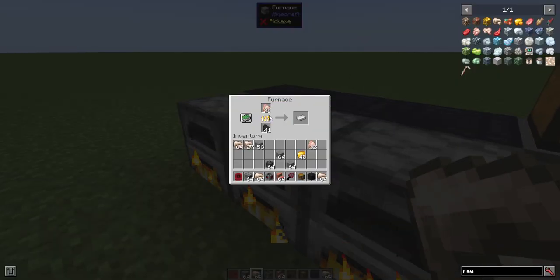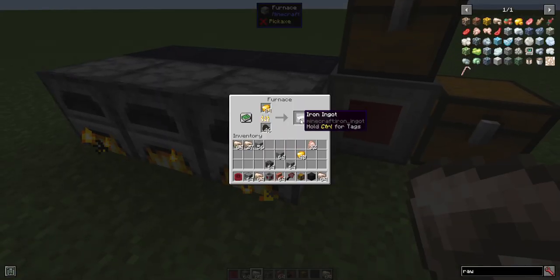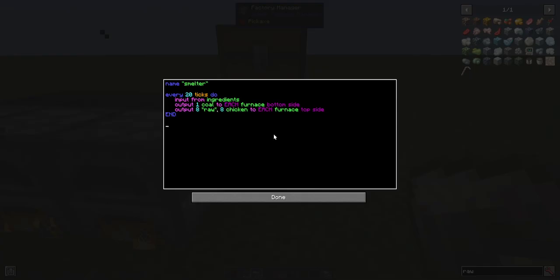So now inside here we have our chicken, but we need to be collecting the items. Right now we're smelting things but we're not taking the results. In a different block — a different block is important because right now it still remembers we're inputting from the ingredients. If we add another input and say 'input from furnace, output to results', it will still remember the ingredients context. We want input furnace then output, so we'll put this inside another block.